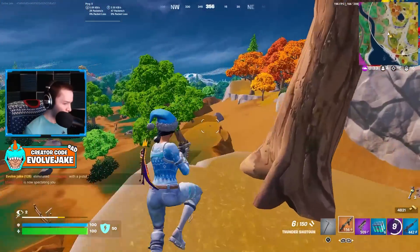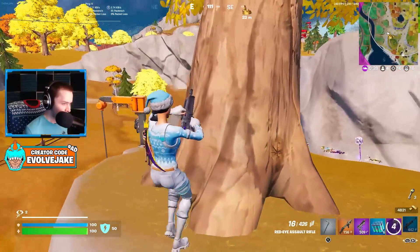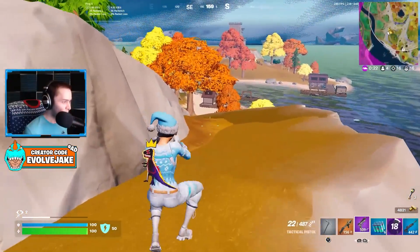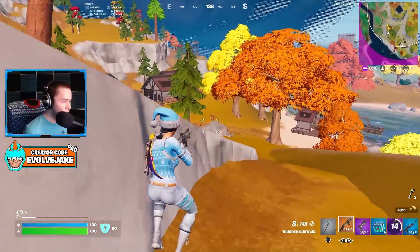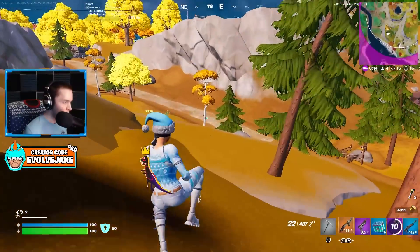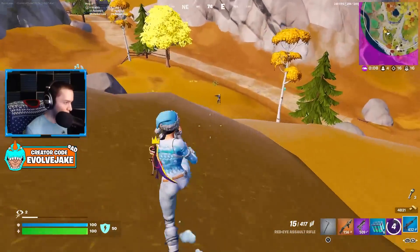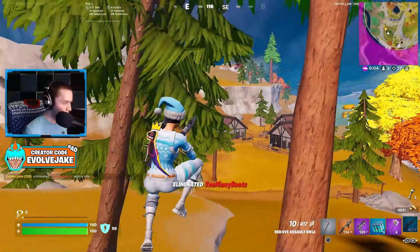Three opponents remain. That's what I was talking about before - having early damage. If I had no damage on him I wouldn't just shockwave onto him like that, and he had a gold pump as well so he can hit me for 195. It's just so random at that point, but with the red eye and just a few smart shots you can get such a game-changing amount of damage.